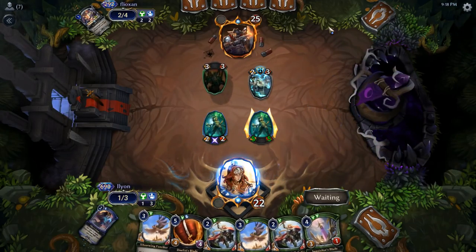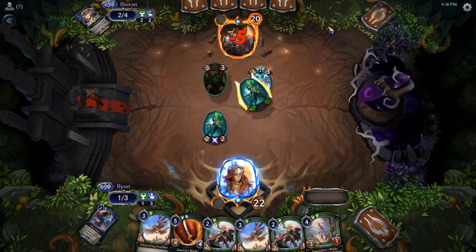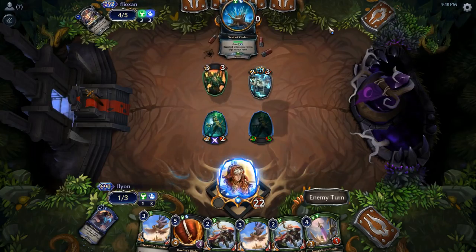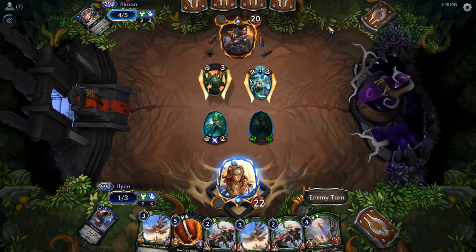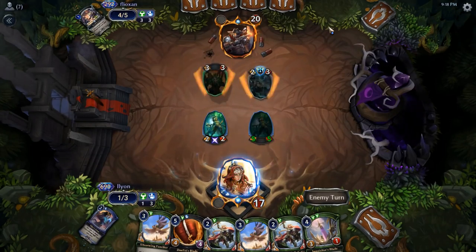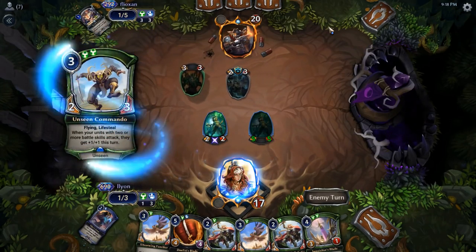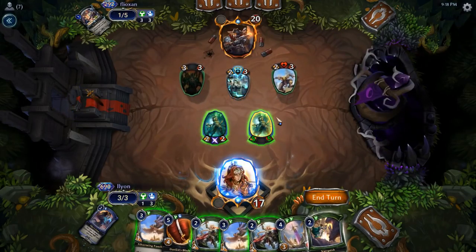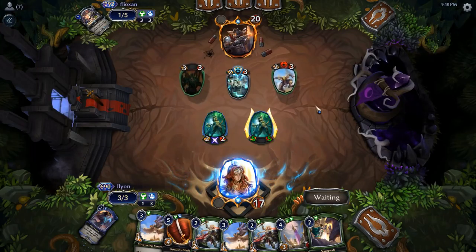And we're going to swing in here. I don't want to defend too much — it's fairly likely they have something like Vanquish. And we're racing okay for now. We have a lot of lifesteal as we get there. A Vanquish, huh? Not quite good enough. We really need more power is what we need.